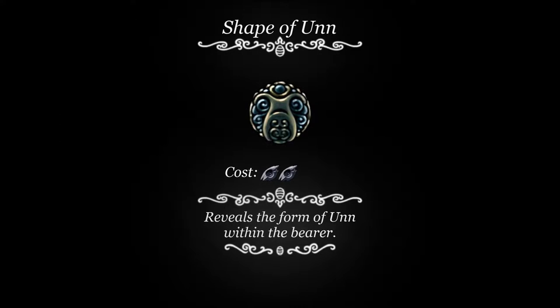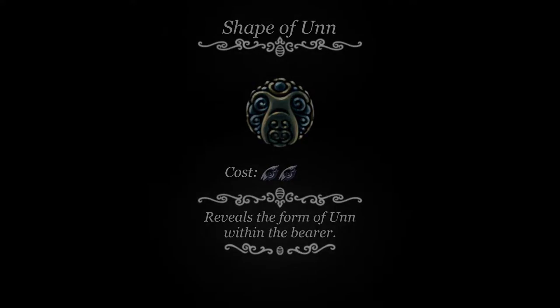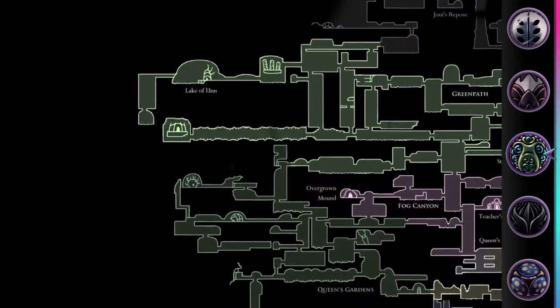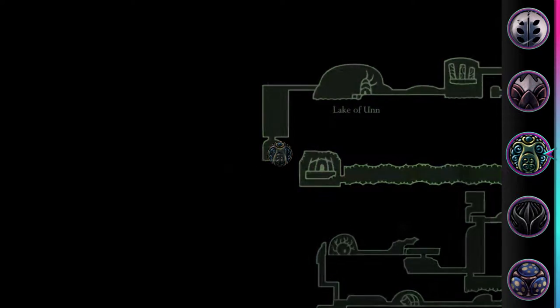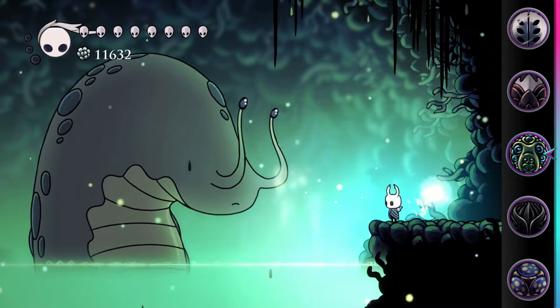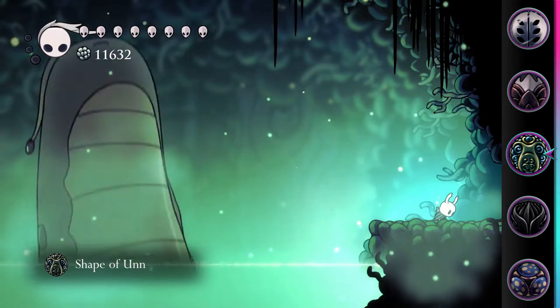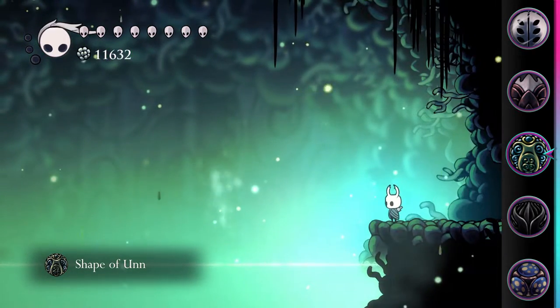Shape of Unn. This charm costs two notches and allows the user to move while focusing. This charm is given by Unn, under the Lake of Unn, and requires Isma's Tear to access. This charm will cause the knight to take the form of a slug while focusing.